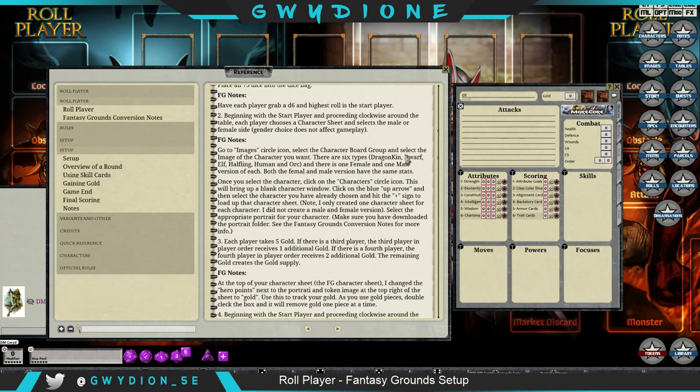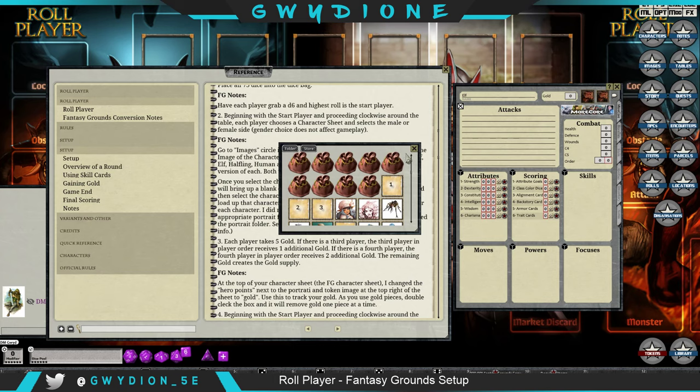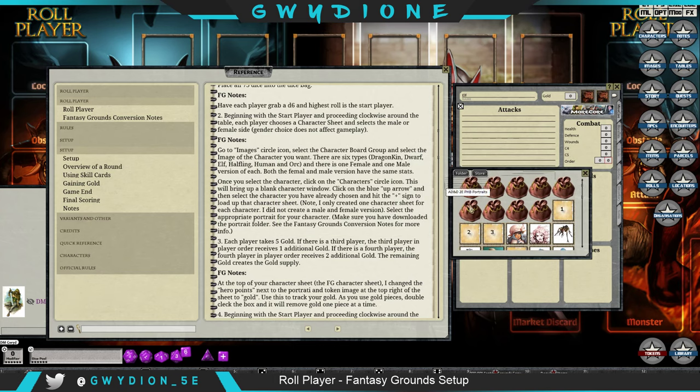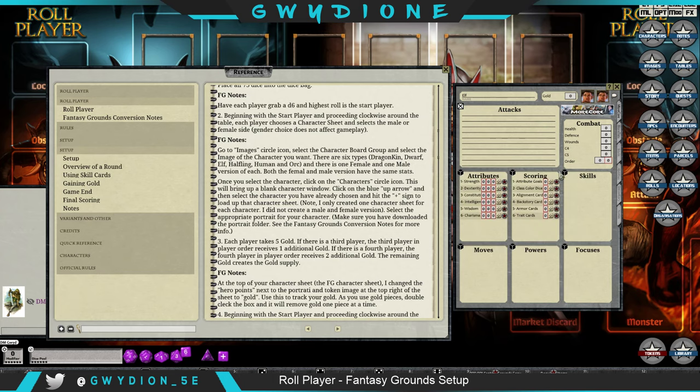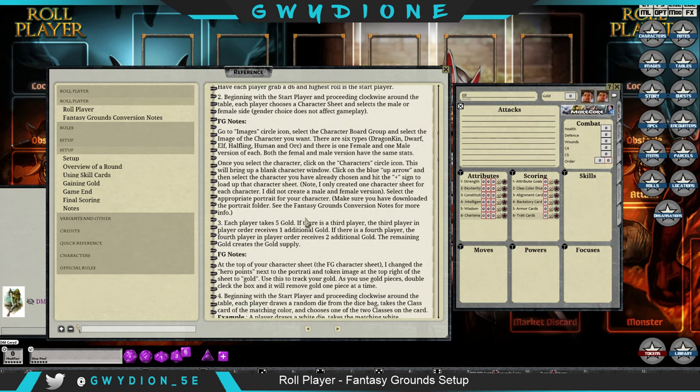So I've got the character sheet. This one loaded as a dragon kin — not the one we want. Let me find the roleplayer bag, open it, find elf male, and double-click on it. Let me see if it pops up there — beautiful, done.